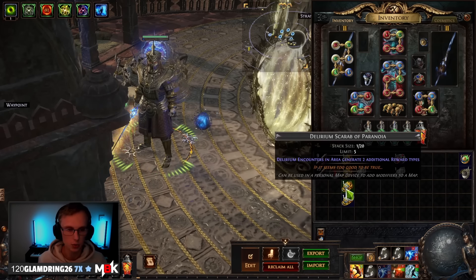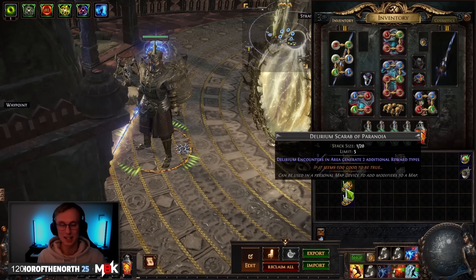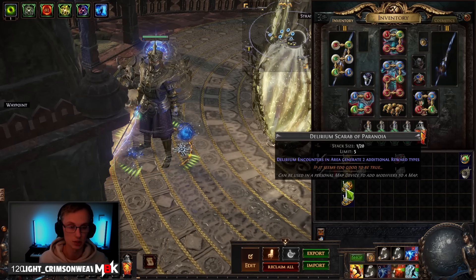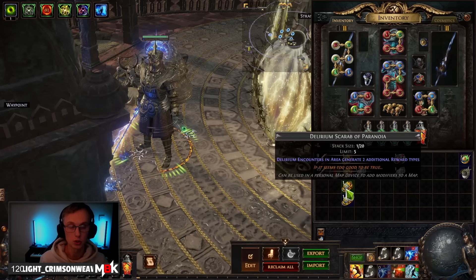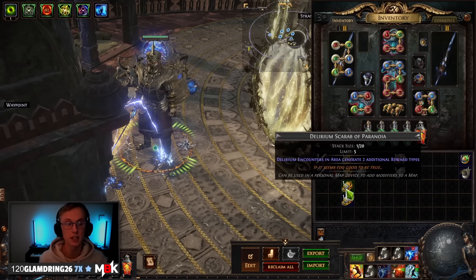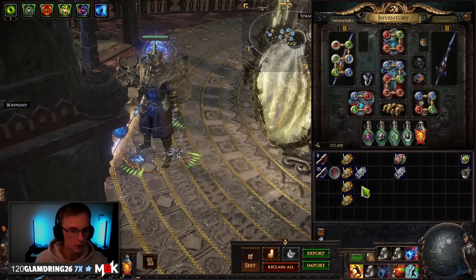It generates quite a decent amount of loot. The reward tiles themselves are fairly rewarding — you're going to get a lot of currency, a lot of cards, maps, and stack decks were a big one that we got. Also, whilst running Strand, it does have the Fortress as its T17 drop, so you are going to drop a few Fortresses if you run a decent amount of these maps.